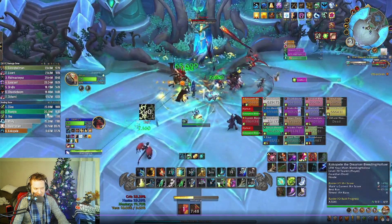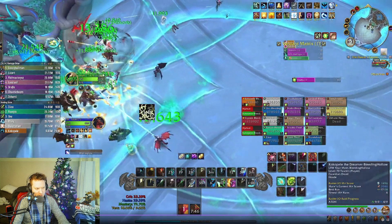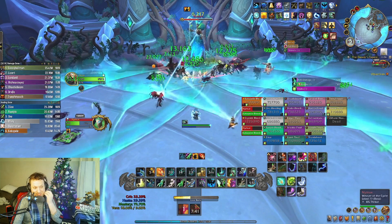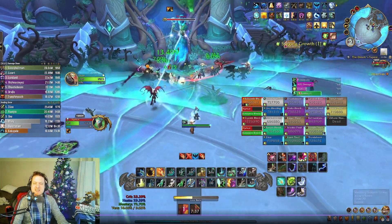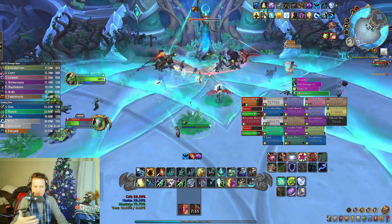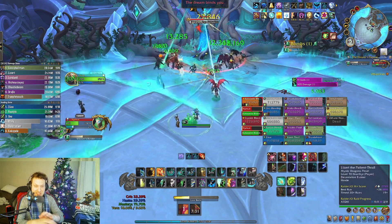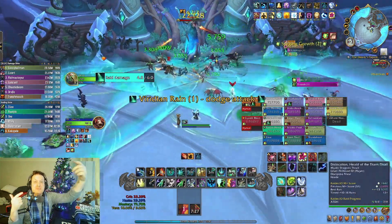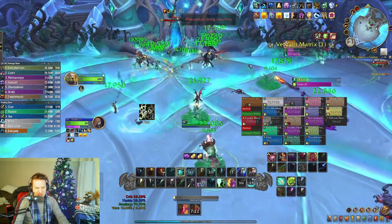My healing right now before I cast Wellspring is at 180k per second. Watch this number — it's going to go way up here: 180k, then it shoots up to 500k. It's just a lot of healing right there from one spell. So I do think Wellspring is totally worth taking. It's basically the mana equivalent of casting one Chain Heal, but you get to heal everybody — it hits everybody and then gives them this extra shield if you're using Unleash Life.